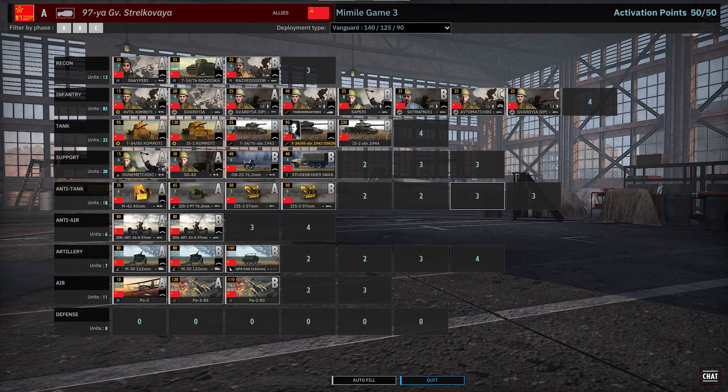Let's dive into the decks. On the left with 97th Straloki, a very solid division — there's really nothing terribly wrong with it. It's got the standard Soviet weaknesses but also a lot of the best Soviet tools. The support and recon tabs are really solid. You get snipers, T-34 76s, and the Razvedkador, which is another sniper unit along with a machine gun. The infantry tab is basically standard infantry. You do get a card of Strafniki, which is really nice, and plenty of Gavardia DP as well. He's bringing a C-phase card of Avtos and Gavardia DP. The tank tab has a nice mix: T-34 85s, T-34 76s, an IS-1, and an IS-2 — basically the entire gambit of solid Soviet armor.